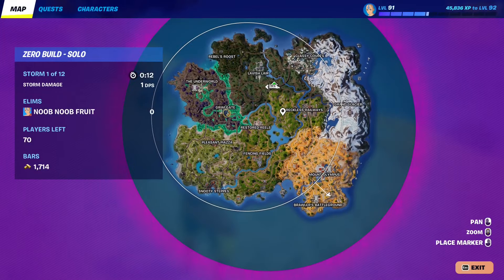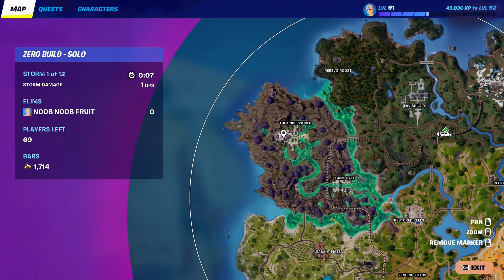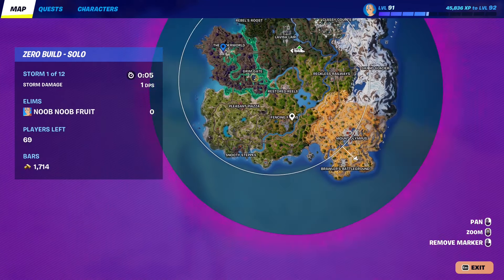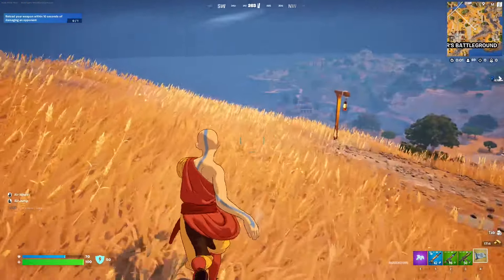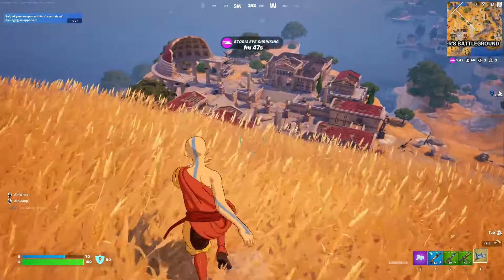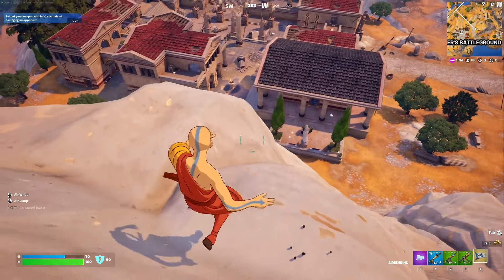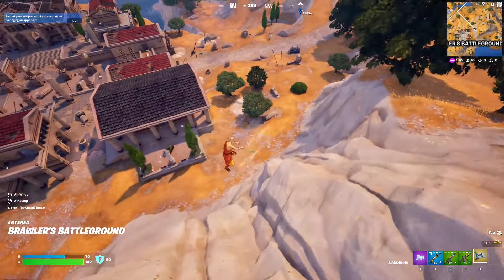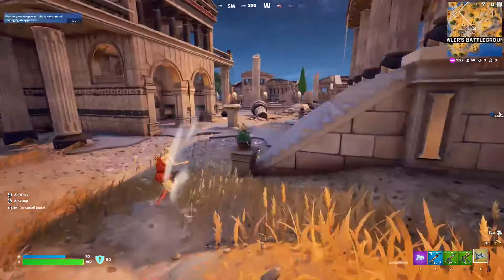We're gonna go right over here to Brawler's Battleground. You can also go to Mount Olympus or the Underworld — those are the three locations I recommend, because the NPCs you fight there are actual characters. In terms of Grim Gate, you're gonna be fighting the wolves, and wolves don't really count as NPCs — they're kind of like wildlife.